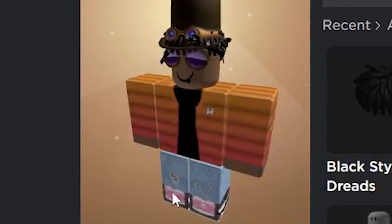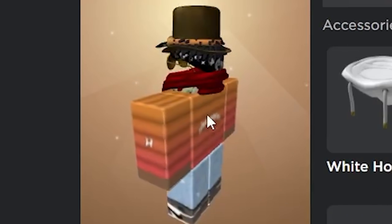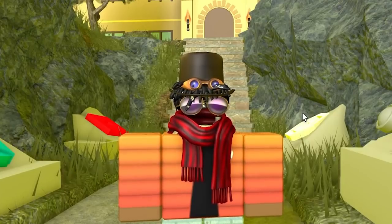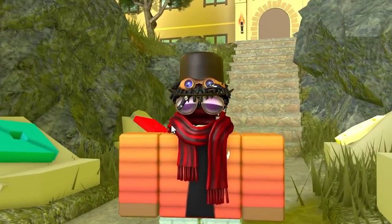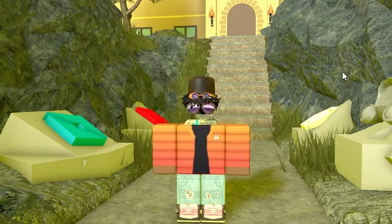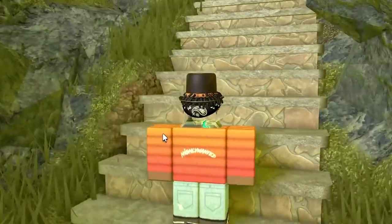So here's my avatar normally, and then here's my avatar with the mech mobility head on. As you can see, it basically looks like I have headless and it looks like I have no head at all. Here's what it looks like when I'm in game — again it looks like I have headless. You can barely even see the mech mobility head at all, especially if you're wearing a scarf or something around your neck. It still looks pretty good but it's definitely better if you have a scarf or something else there.